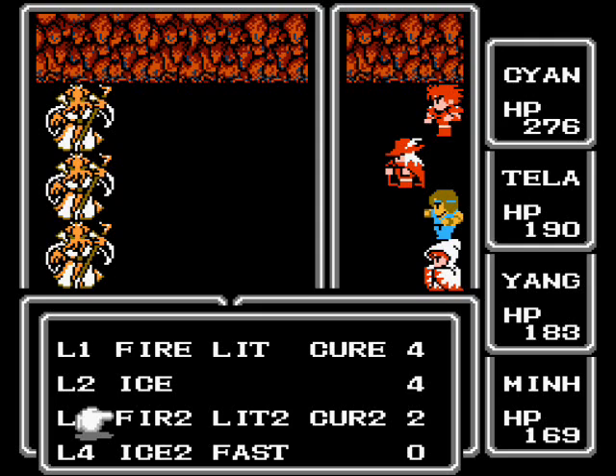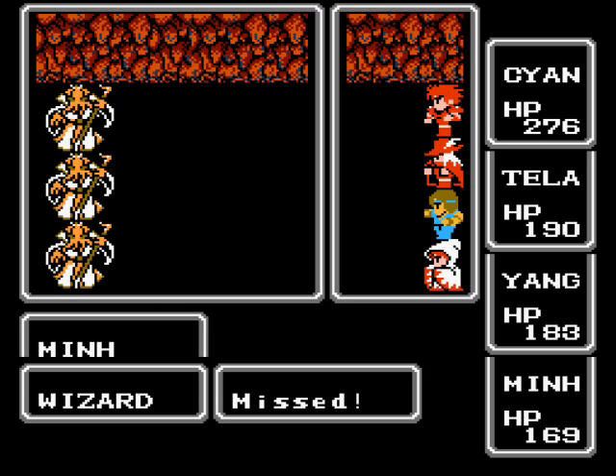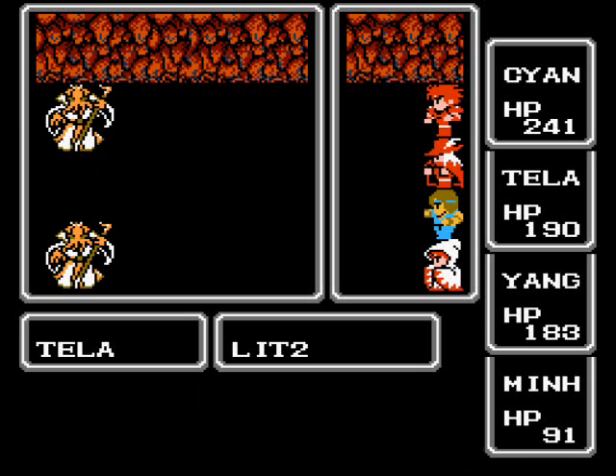Three Wizards — that's not great, but don't let the name fool you. They don't cast spells; they just have very powerful physical attacks. These guys are strong against fire and ice, but they're not strong against lightning. They're not weak to it either, but they're not strong against it. So you want to spread out your damage a bit — cast LIT2. That's why you saved a level three spell charge. Good thing I restored my guys up to maximum.